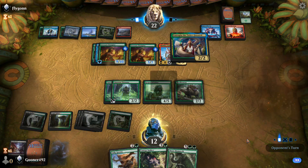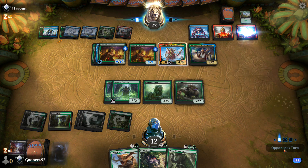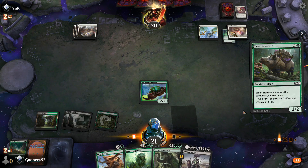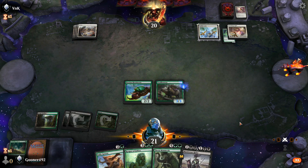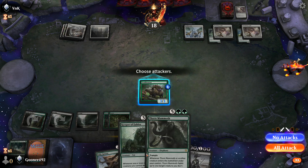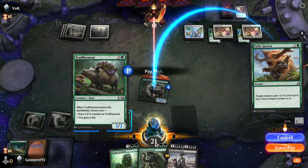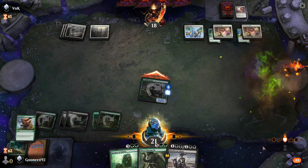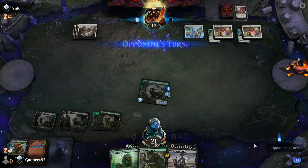During your main phase, you can cast sorceries, creatures, artifacts, enchantments, and activate abilities. Both you and your opponent can cast instants during main phases. From there, we go to the combat phase. During the combat phase, you can still activate abilities, but you can no longer cast sorceries, artifacts, enchantments, or summon additional creatures unless they have special effects. However, you can still cast instants.